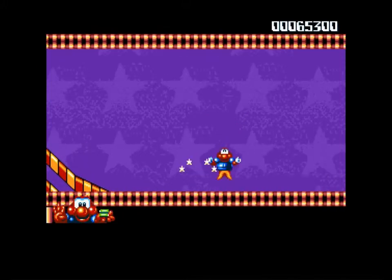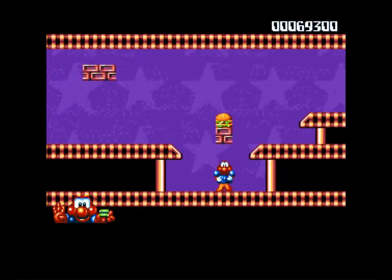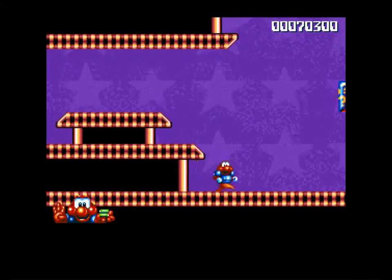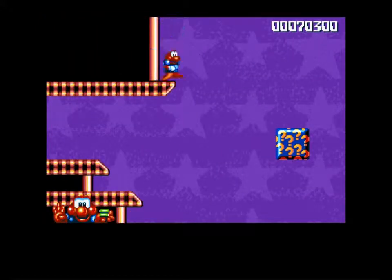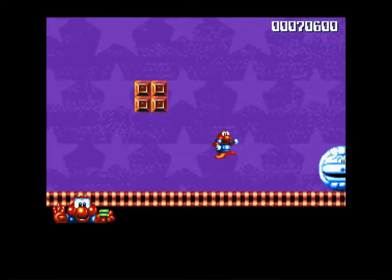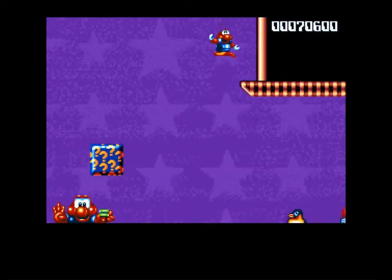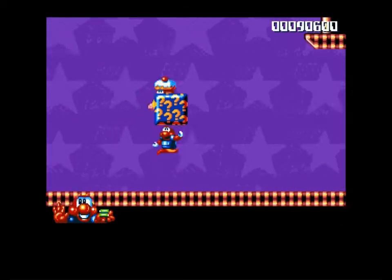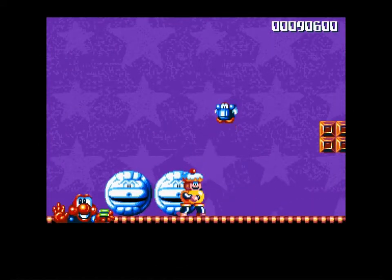I'm what you'd call a collector — not in real life, but in games like this. I have to get all the stuff on screen, like this block — I have to smash it! There's a snake; you jump on it and kill it. But when I see something on screen, I just have to go get it. And yeah, this is a hidden place — a secret. I found one up there, and James is really happy because now he has four lives.